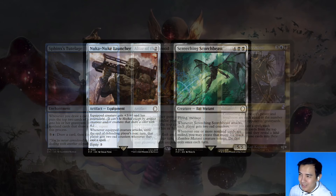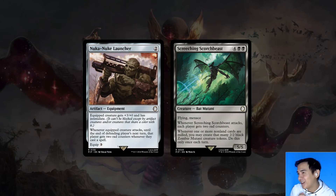I haven't forgotten about rad counters though — Nuka-Nuke Launcher and Screeching Scorchbeast are a couple of new cards that are repeatable sources of rad counters. Now, a lot of these engine pieces don't come down early, but that's fine — you don't have to wait for them before playing Mothman. They're meant to put our deck over the top in terms of value. Mothman can come in, do some milling solo, and should be able to tide you over in the mid-game with one rad counter per opponent.